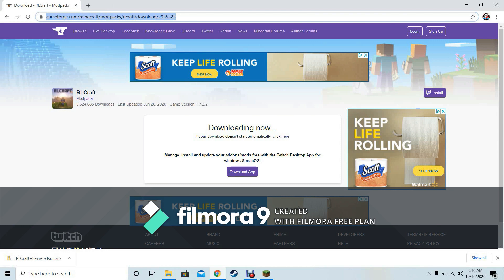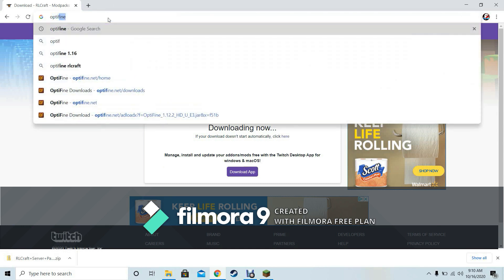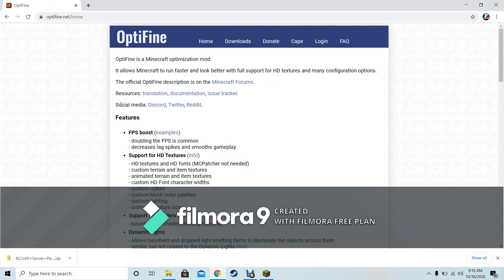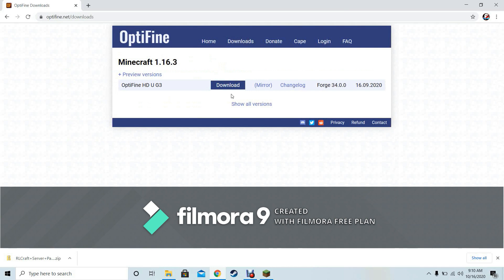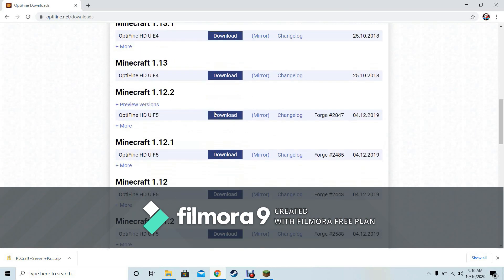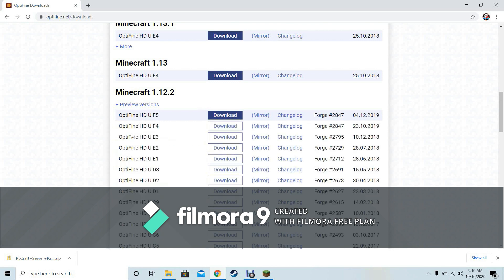You don't have to do this next part — it's just for shaders. If you want shaders, watch this part. Go to OptiFine, go to downloads, click show all versions, scroll down to Minecraft 1.12.2, click more, and click OptiFine HD U E3. Click download. Don't do anything with it yet — just let it sit in your downloads.